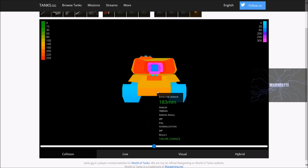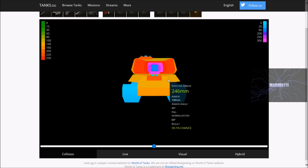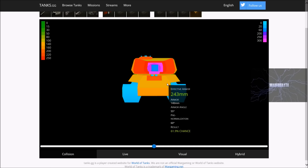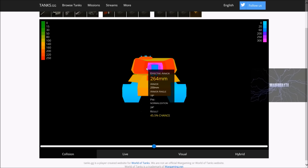The lower plate is fair game for every tank this tank will meet — it's 160 millimeters thick but not well angled, only 34 degrees pre-normalization, so it's quite square. The upper plate is 140 millimeters thick but very nicely angled and shaped, so the sides are going to bounce or ricochet pretty much everything. There is a notable weak spot on the front though — the driver's viewport — it's 200 millimeters thick but poorly angled, and tier 8s might struggle but everything else will get through.